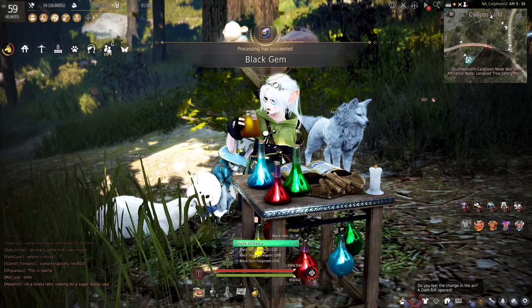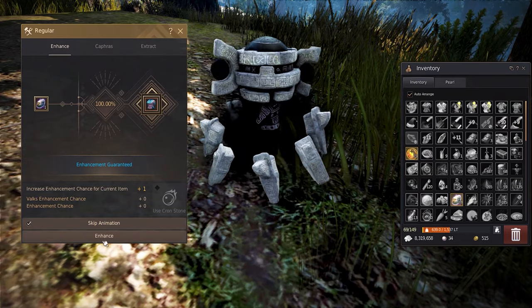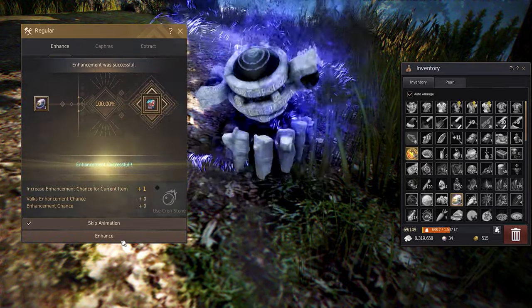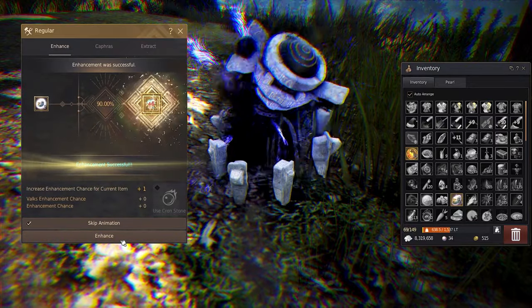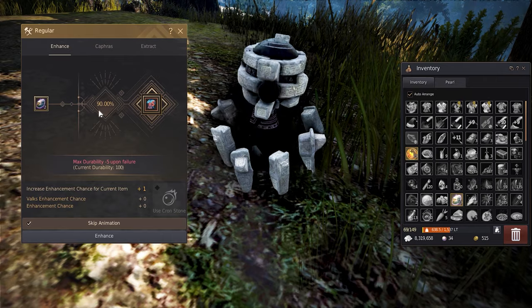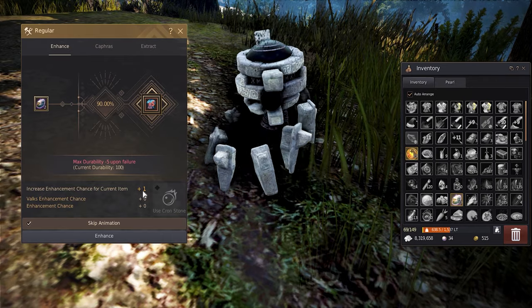Now that we got our black gem, it's time for enhancing. When enhancing Manos gear, it is at a fixed rate and up until plus 5 you don't lose any durability, so enhance without worry. After plus 5, you'll notice your success rate has dropped by 10% and you'll start to lose 5 durability.